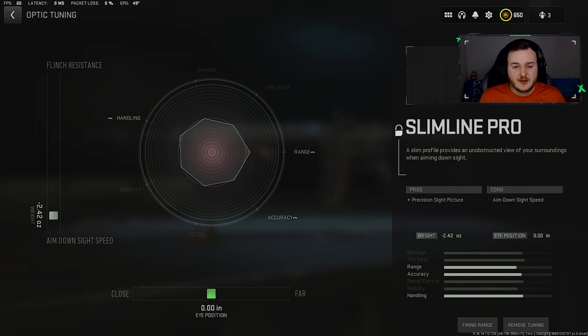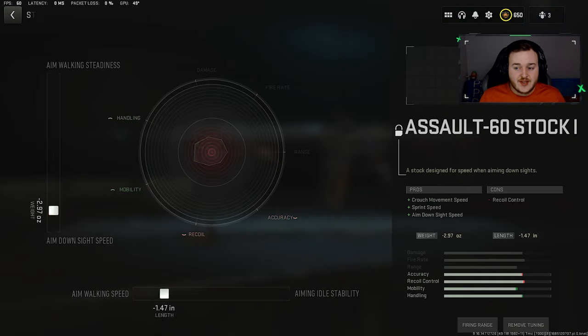For the red dot sight tune, we're not going to change anything on that left bar, but if you want you can max it out for less visual recoil. Since I like to take M16 gunfights to longer ranges, I'm keeping it at 0.00 so there's no zoom out — it'll stay more zoomed in. We're going to change our aim down sight speed on the left bar to 2.42, so we're aiming down sight faster while staying more zoomed in.